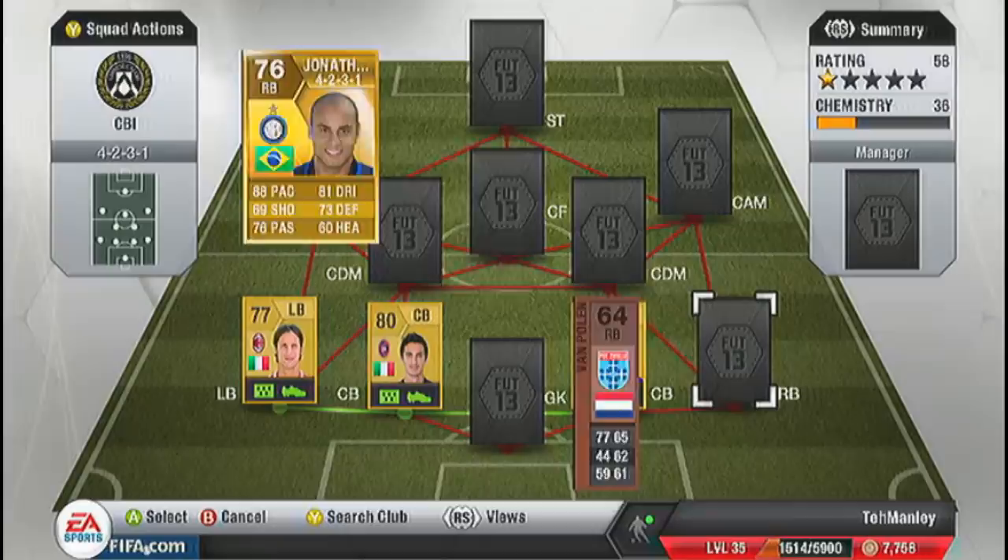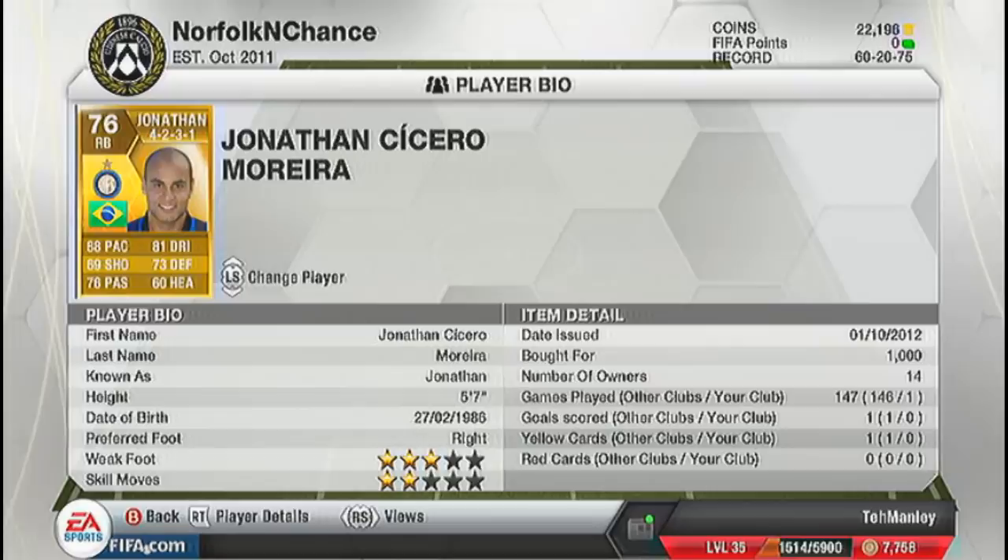Here's the right-back. The right-back is Jonathan. We all know Jonathan — he's Brazilian, plays for Inter Milan. 5-foot-7, so he's the usual full-back build. 3-star weak foot, 2-star skill moves. Right-footed, he can whip those crosses in with his 76 passing. He's got 88 pace, 81 dribbling, and he only cost me 1,000 coins, which isn't bad whatsoever.